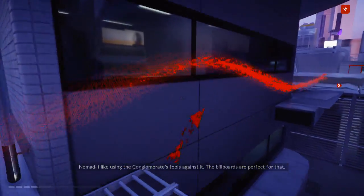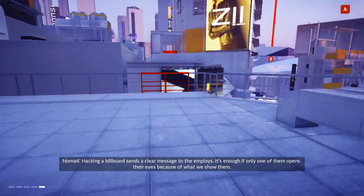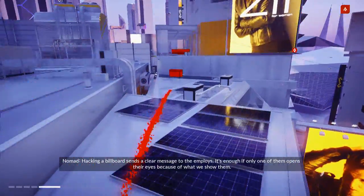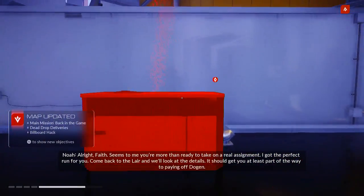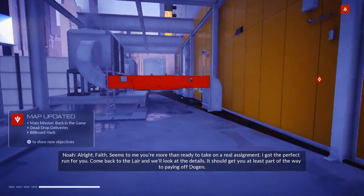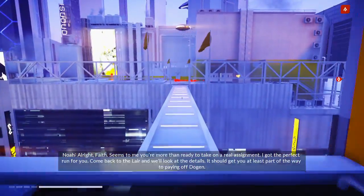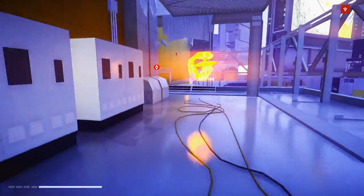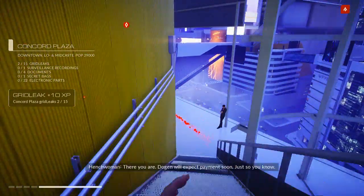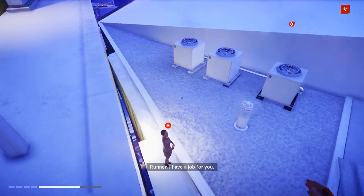The billboards are perfect for that. Hacking a billboard sends a clear message to the employees — it's enough if only one of them opens their eyes because of what we show them. Faith, it seems to me you're more than ready to take on a real assignment. I've got the perfect one for you — come back to the lair and we'll look at the details. It should get you at least part of the way to paying off Dogan. We'll run back to the lair but I'll probably cut the episode right before we do anything there.